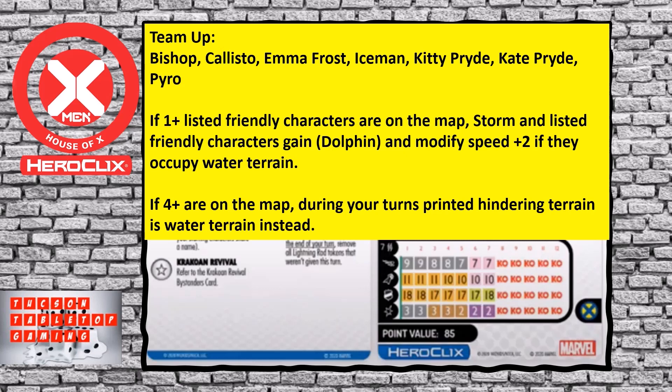Not only is that great because it lets you modify speed plus two, and there are a ton of maps with hindering terrain, but think about what that entails — hindering terrain becomes water terrain instead. Water terrain is not hindered for line of fire. Anyone that is stealth, like figures such as Black Widow hiding in hindering terrain — you make that water terrain on your turns, and that's how you get by their stealth. Of course, you need four or more characters, so it takes up your team build, but it gives you improved speed and can cause havoc on your opponent's strategy.